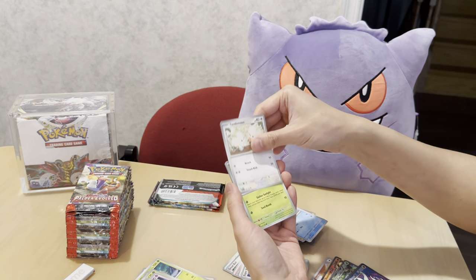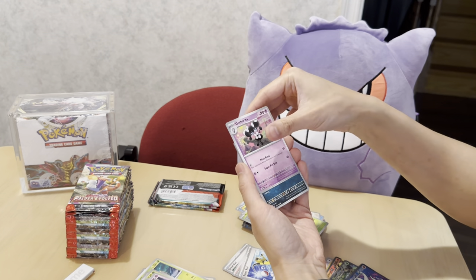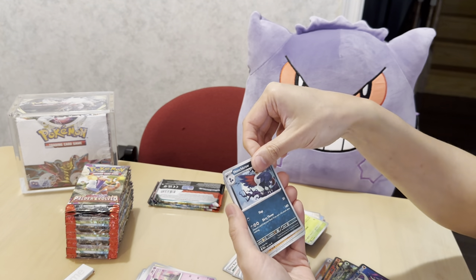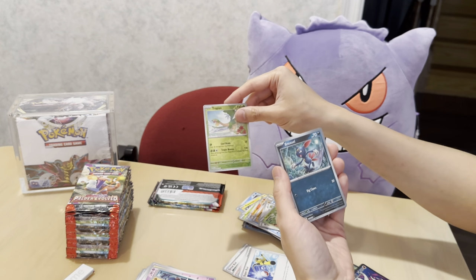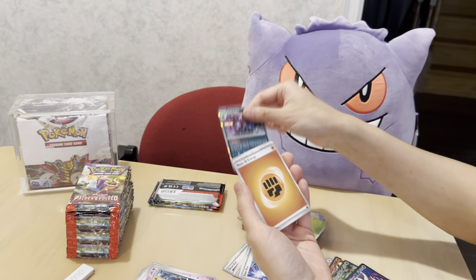One thing I don't really enjoy when playing the game is having a mix — some cards are silver, the newer ones, and some are yellow. We're kind of in a phase of growing pains where you have a little bit of both. Tropius — I remember this guy a lot from Shining Fates. Sneeze by Greavard.